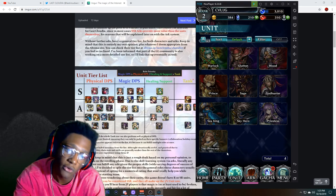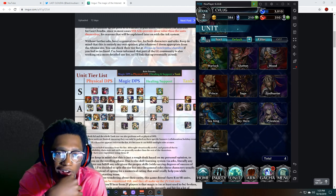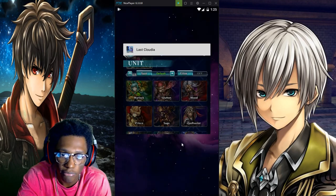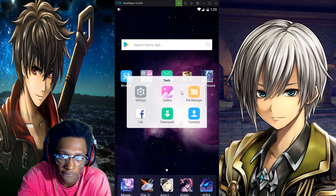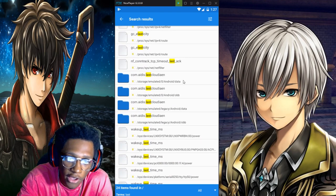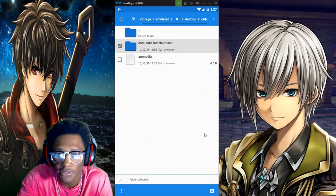Now if you want to re-roll on Apple or iPhone, you literally just have to delete the game and reinstall it — that's the only way. If you go on Knox, go up to tools, then go to File Manager. Search in the search bar, type in 'Last,' go to Last Claudia, pick one of the files with the data on it, go to the parent folder, and delete the data right there.